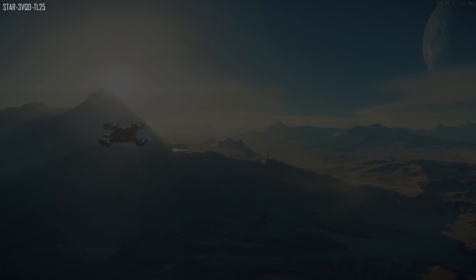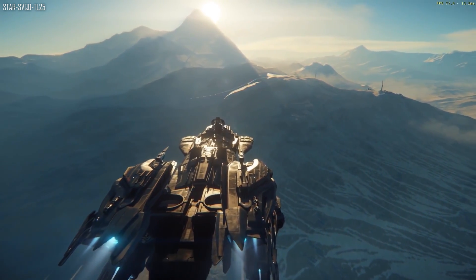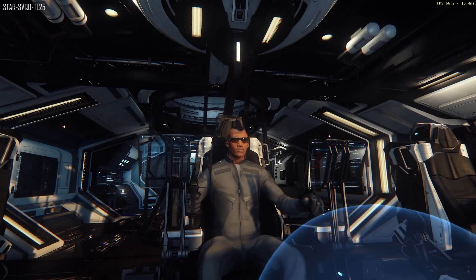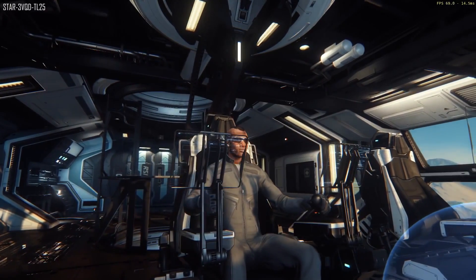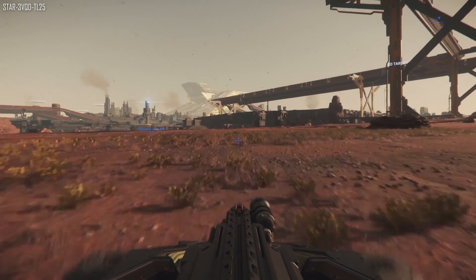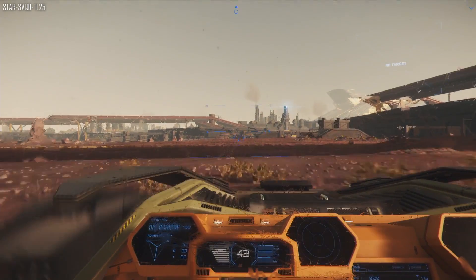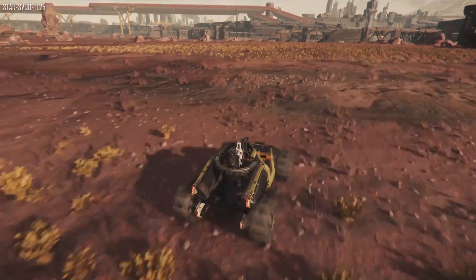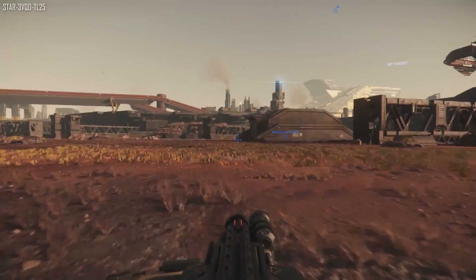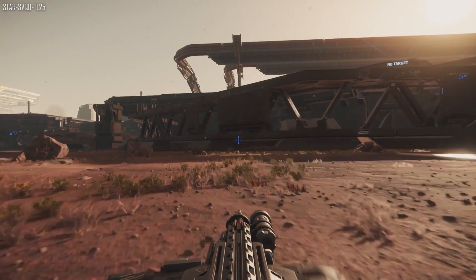This week's Star Citizen Live was with the level design team. First question: can we get signposts and maps in modular space stations? Yes — they'll rework stations constantly as new tech comes available, using a tool that automatically generates signage rather than hand-placing signposts. Regarding long-term goals for landing zones, they do think long-term — hospital buildings are already reserved in landing zones for when medical gameplay arrives, and customs and security checkpoints are fleshed out, just awaiting functionality. Will there be ground transport between cities? Yes and no — they don't have the tools to automate building transport locations yet but will likely do so in the future.